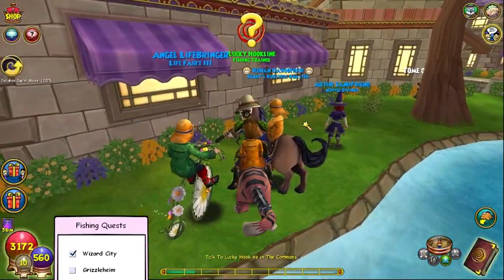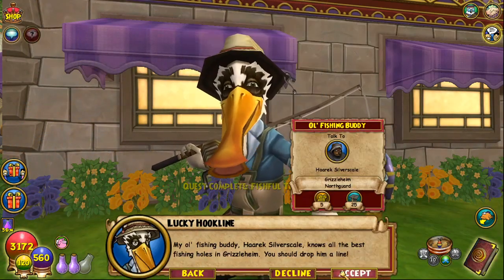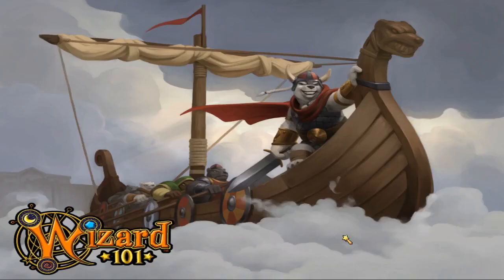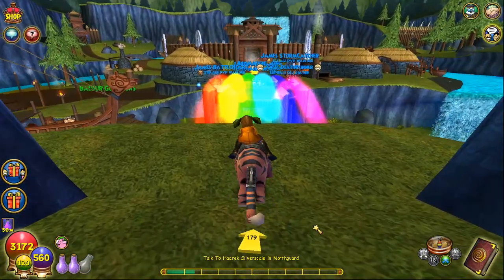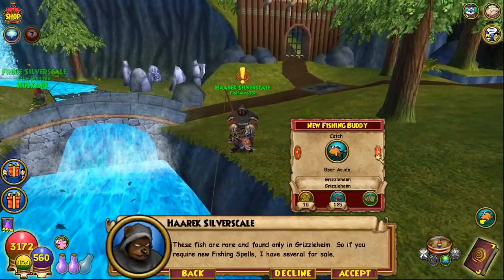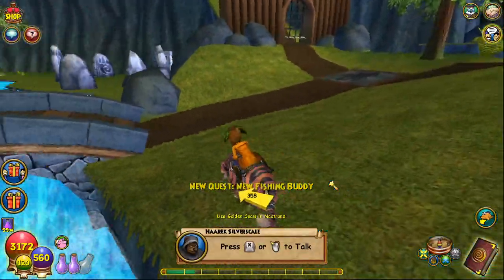Go back to the commons, talk to Lucky Hookline, and now we can fish in Grizzleheim. Let's go to Grizzleheim and follow the arrow to Harak's Silver Scale. The only fish we need to catch are the tadpole and the Barracuda, and then we're done with Grizzleheim.